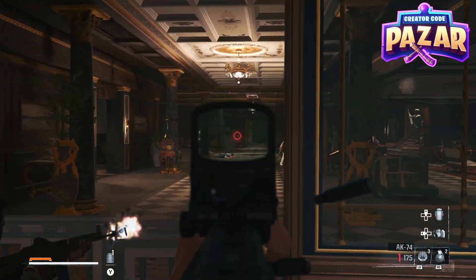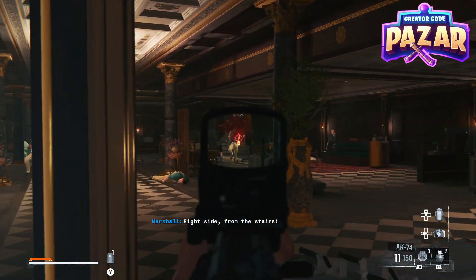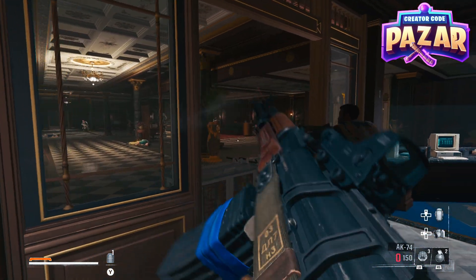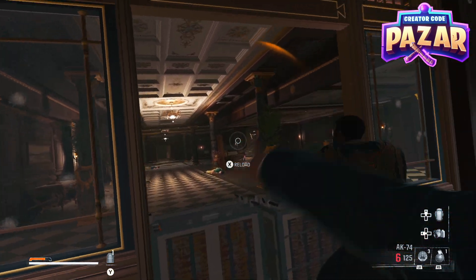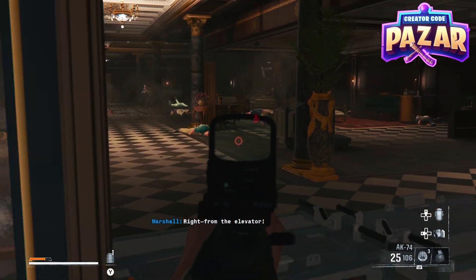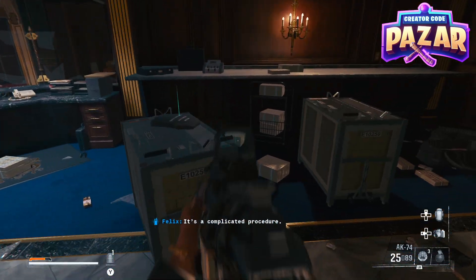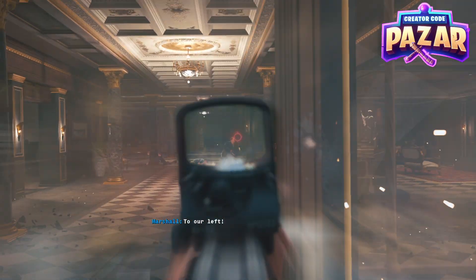We are just going to take on the waves of enemies that keep on coming for right now. We're mostly going to be coming down those right stairs, so just be wary of that. Feel free to use your frags — just throw them out anywhere pretty much, and you're bound to hit somebody, just like that. We're just going to keep on defending our boy Felix while we're getting charged.